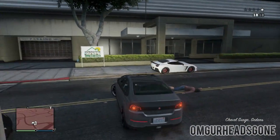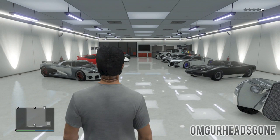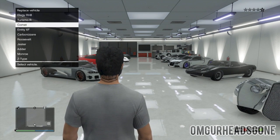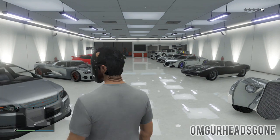Remember, you cannot pick up any cars that are too hot. The car behind me there actually would not have been able to drive into my garage. So you want to make sure it's a low-value car. Drive it in and it's going to ask you to replace one of the cars. What you want to do is replace the car you just drove out — the Carbon RS — then once you see the new car spawn in, turn around and go back outside.